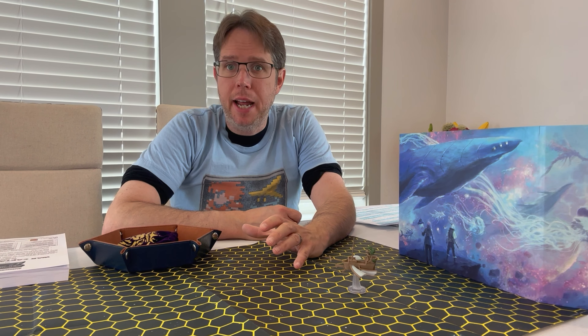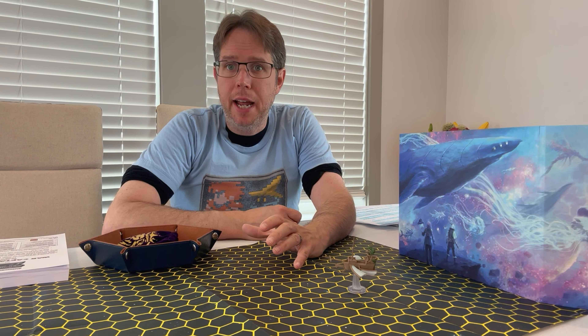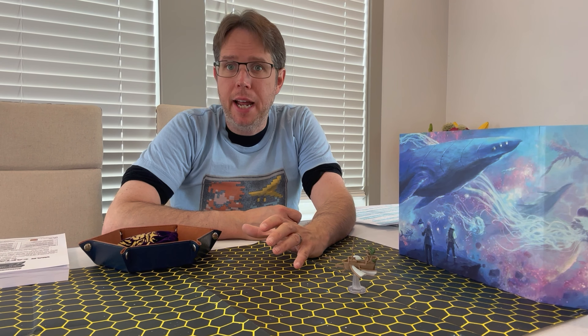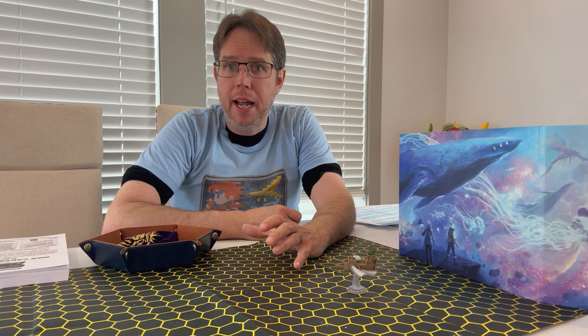For maneuverability class A, you can change direction up to three hex faces after moving once, but it does not cost any SR at all. So with an SR of 5, you move 1, change direction three hex faces — 180 degrees — without spending an SR. Then you move again, change back, and so on. Class A is obviously very maneuverable but is limited to scout-type ships and some insect-oriented ships. For context, nothing in the Astral Adventures Guide is maneuverability class A — anything that is class A came from the original Spelljammer.